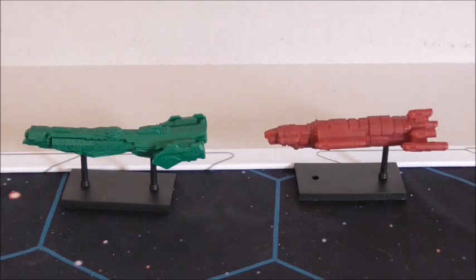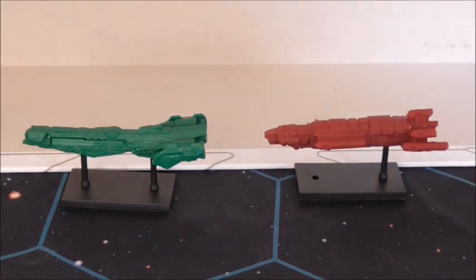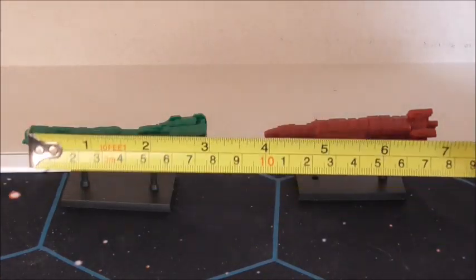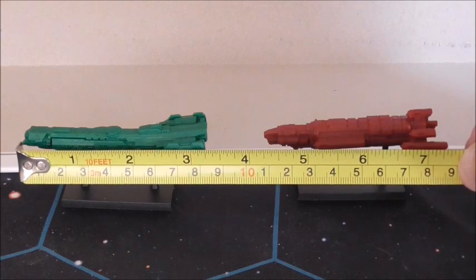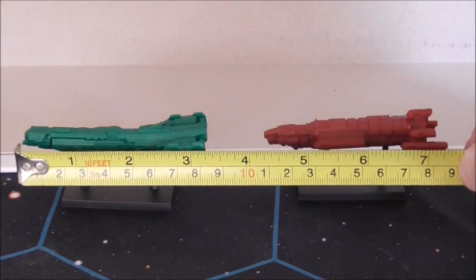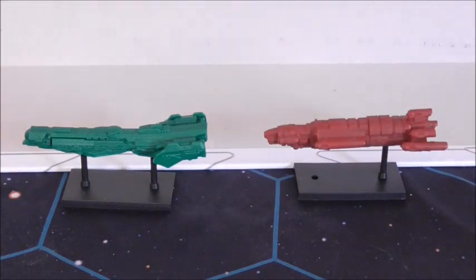We'll start with the Admiral's Flagships - these are the capital ships. This one is about three and a half inches, eight to eight and a half centimeters.